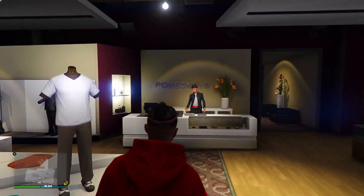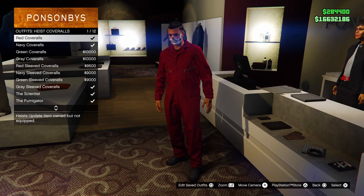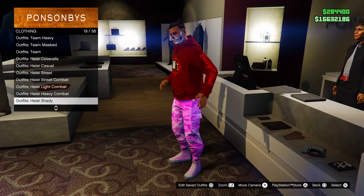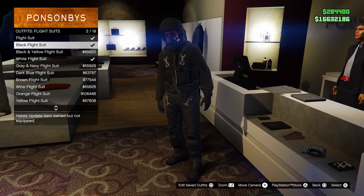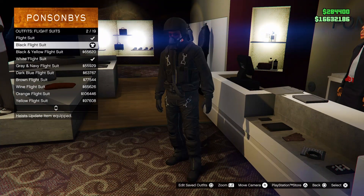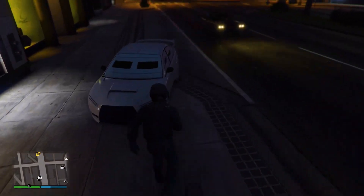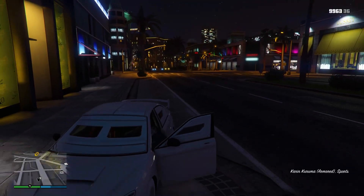Next up on the list, I'm going to be showing you guys how to get the flight suit tube onto any outfit. What you want to do is make your way over to any clothes store around the map, then make your way over to the register desk, scroll down to flight suit, and simply select any of the flight suit outfits. There are only two options for the color of the tube — either the green tube or the black tube.